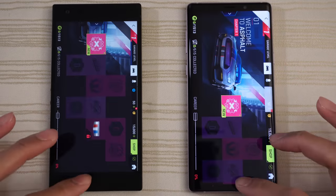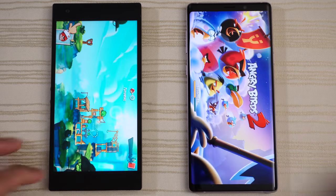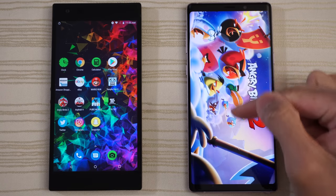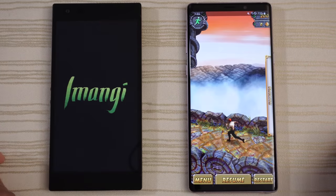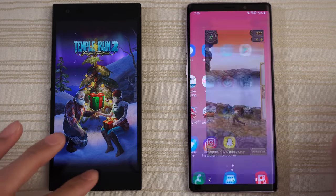Asphalt 9 — same place. Angry Birds 2 — same place on the Razer Phone 2, though this one is continuing the loading of the game, so it didn't actually refresh. Temple Run 2 — we have a reload on the Razer Phone 2. Note 9 kept that in RAM.